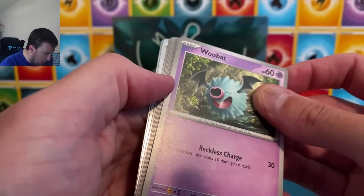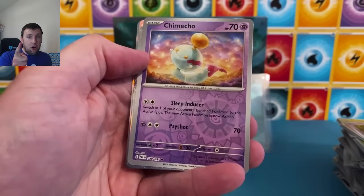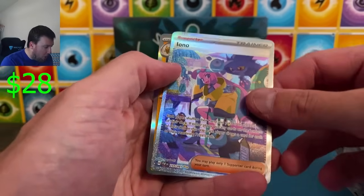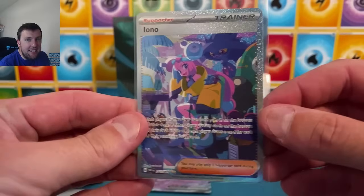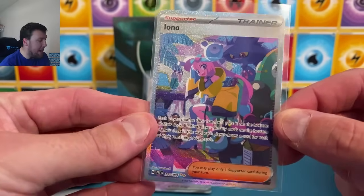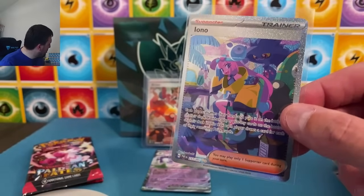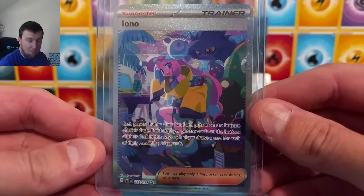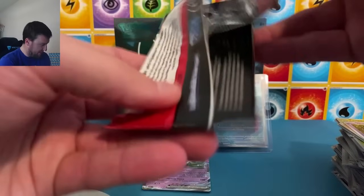It's a trainer — we got another SIR! Two ETBs, two SIRs — show it to us! Oh! Special art rare — Paldean Fates, have a day! Have a day Paldean Fates! Holy cow, two special art rares out of 18 packs. I don't know where I got these ETBs but I picked the right two, I know that much. And with the two full art shinies — I swallowed a lot of air there, holy cow.